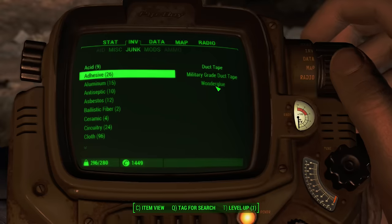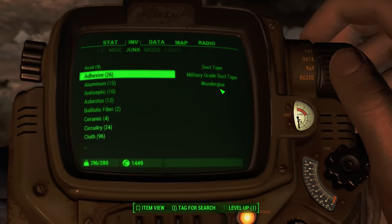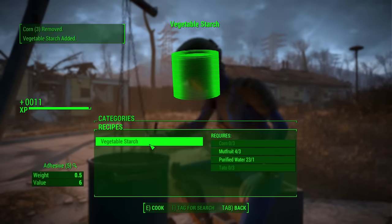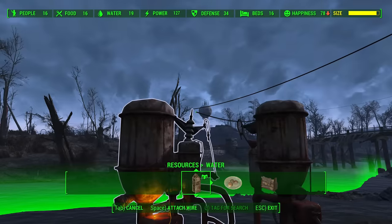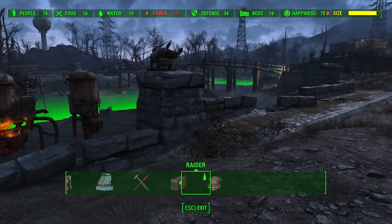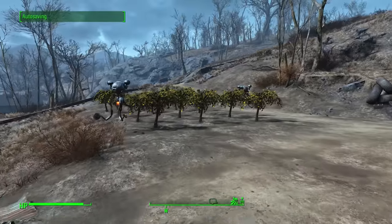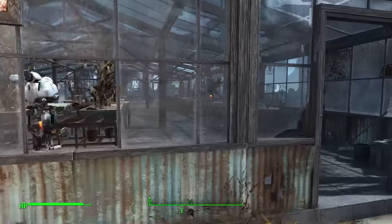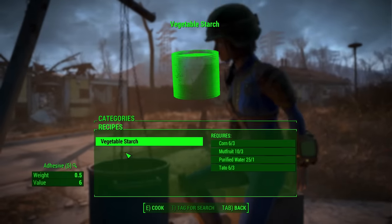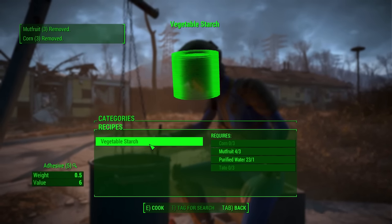Adhesive is critically important — nearly every weapon and armor mod uses it. Wonder glue and duct tape are the main ones to find, but you can actually grow your own adhesive by creating vegetable starch, which needs corn, tato, mutt fruit, and purified water. You can get purified water from water purifiers at settlements. Go to Grey Garden, southeast of the Sanctuary area, grab some corn, tatoes, and mutt fruit, take them back, grow them, and you'll have an unlimited supply to keep creating vegetable starch at any cooking station.